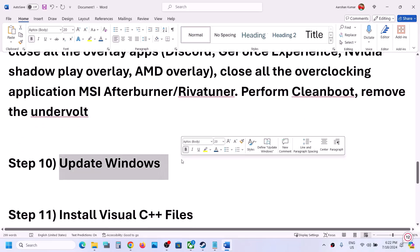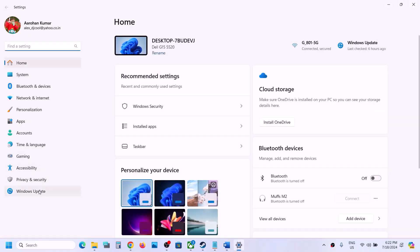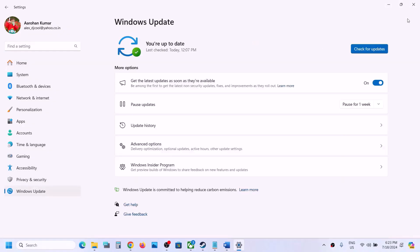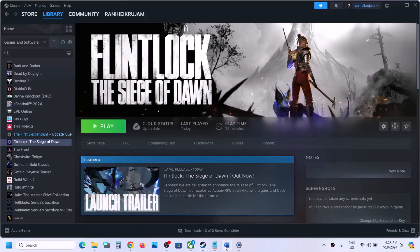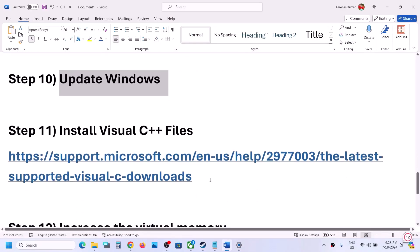The next step is to update Windows to the latest version. Open Windows Settings, go to Windows Update (or Update and Security), and click Check for Updates. Once all updates are installed, restart your computer, and after the system restart launch the game.